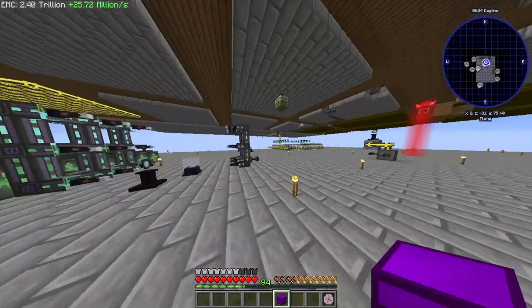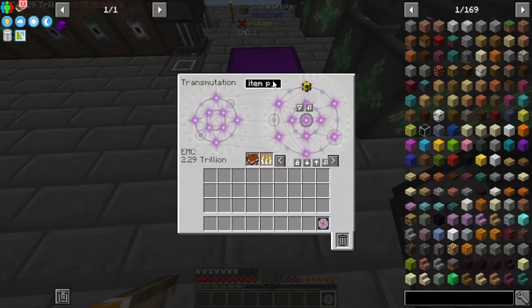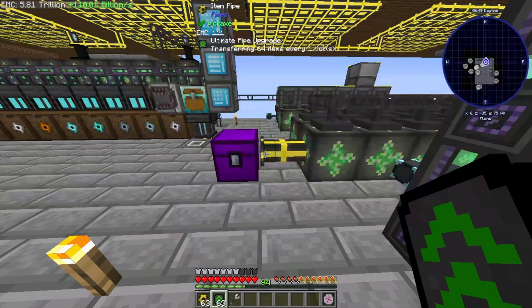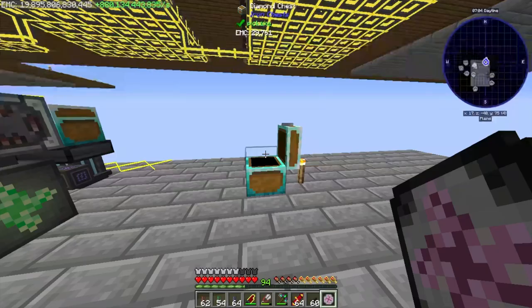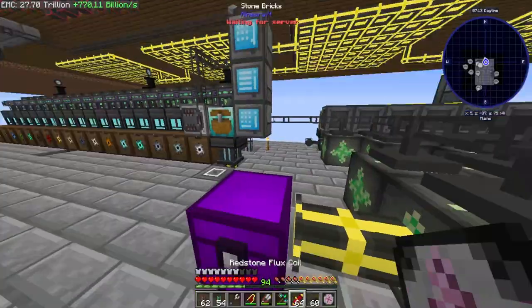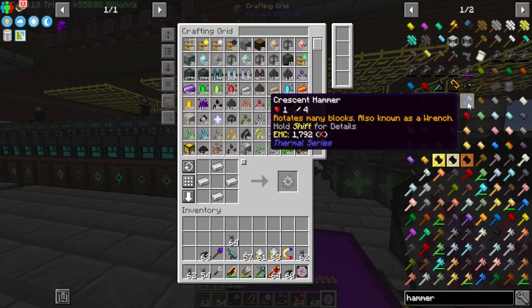I'm going to set up infinite EMC now. If I grab some item pipes with upgrades, we can have constant EMC generation. Look at that — up in the trillions of EMC per second! I can't believe we actually beat the pack in 19 episodes. Let me try to pick up the creative chest — can I pick it up with a pickaxe? Doesn't look like it. What about a wrench or crescent hammer?